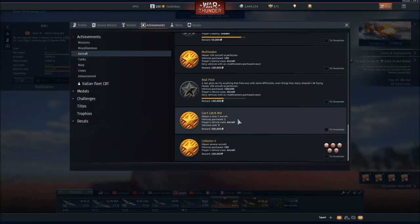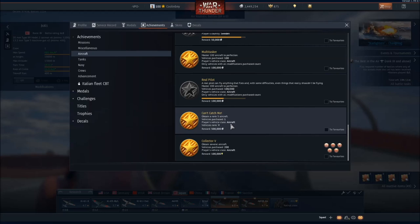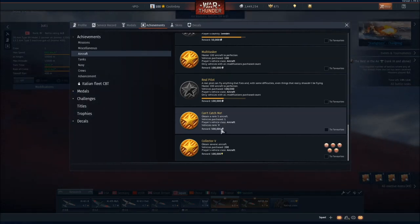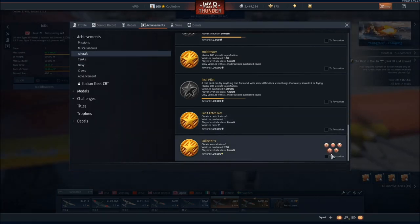Purchasing your first rank five aircraft is basically a reimbursement achievement. You spend around 500,000 silver lions on that rank five aircraft and you're going to get 500,000 back. These are typically going to be jet aircraft, but it's a really cool achievement to get.